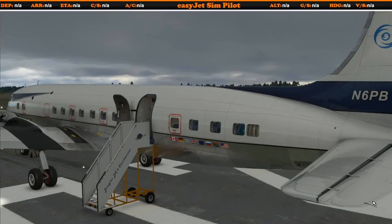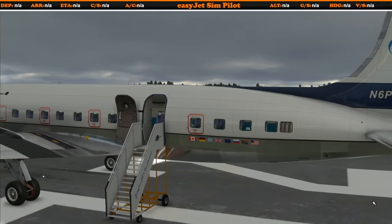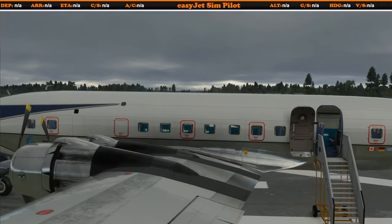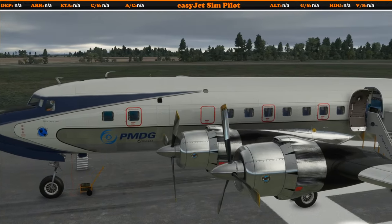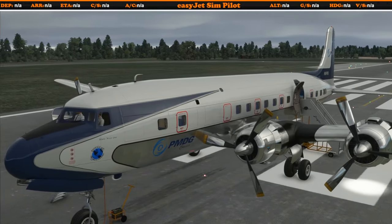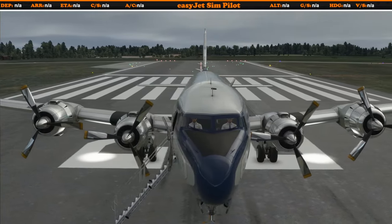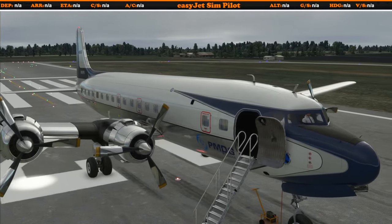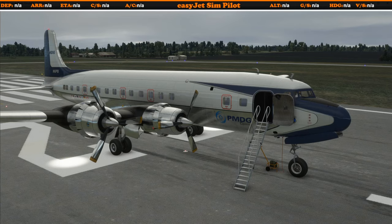Hello friends, followers, and channel members. Welcome to another video in Microsoft Flight Simulator 2020, where today we are going to be taking a flight on the newly released PMDG DC-6. PMDG, as you may or may not be aware, creates highly realistic study-level aircraft for the flight simulator world, and this is their first aircraft for Microsoft Flight Simulator 2020 — very excited to showcase this airliner.